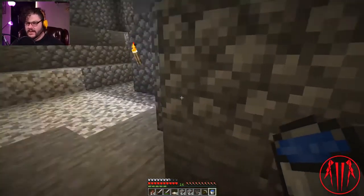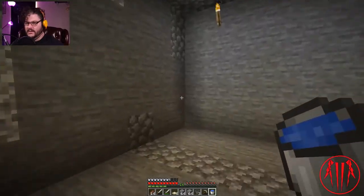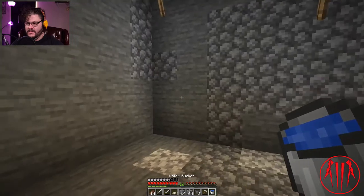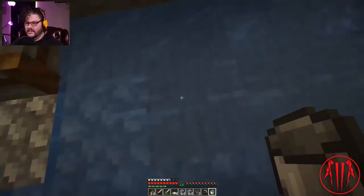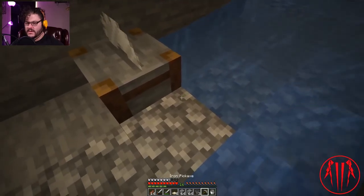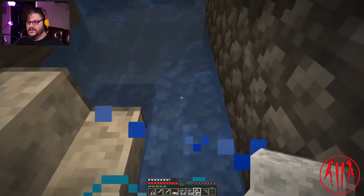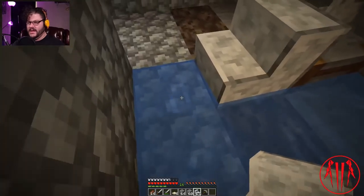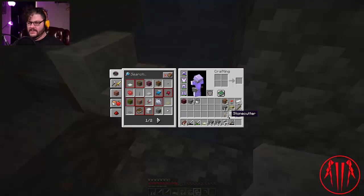Alright, so right here is where we were going to make our first spider spawner. I needed this one right there. Put this up right here. This is for there. I believe I needed three soul sand? There's that. I need the other stone cutter right there. I'll eventually get up there and take out all the... there's that. I need another stone cutter.